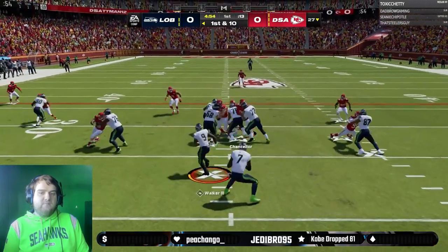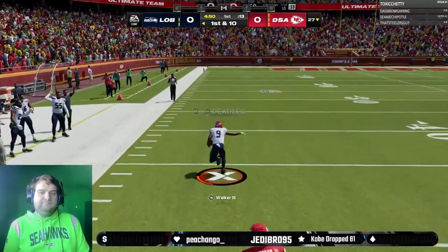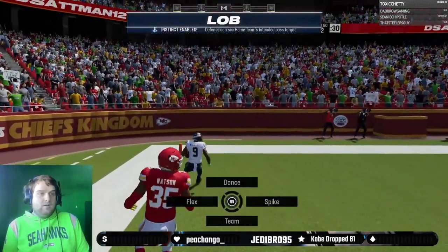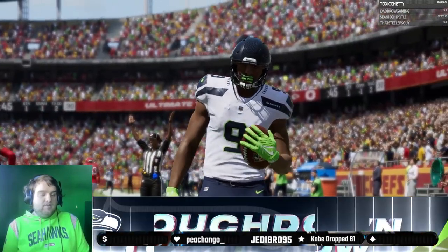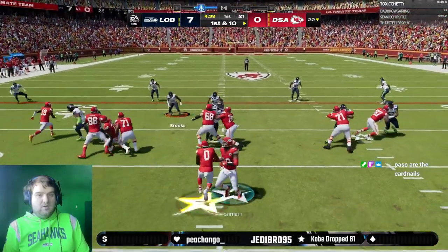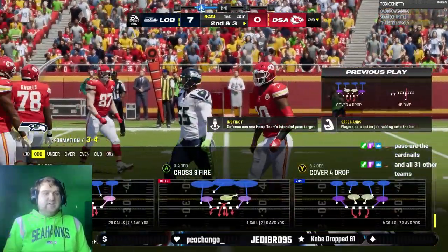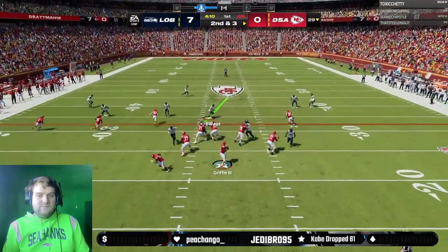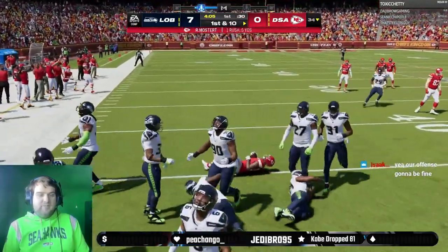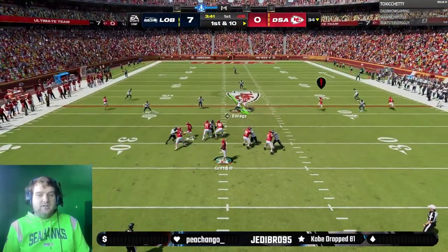First play, we just give the ball to Gainai and we actually break this for 73 yards — give or take. Great way to start the game and set the tone early. That actually ends up being a great omen for the entire game. We get a nice good hit there for Cam Chancellor to make it to second and three. On that second and three play, this actually counted as a run play because the ball was thrown backwards, I believe.